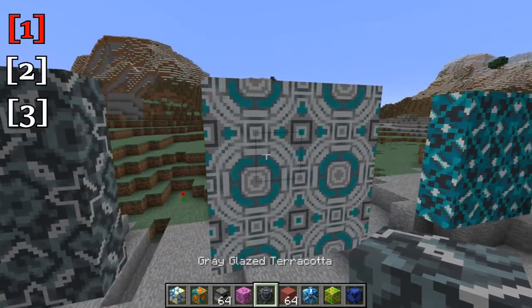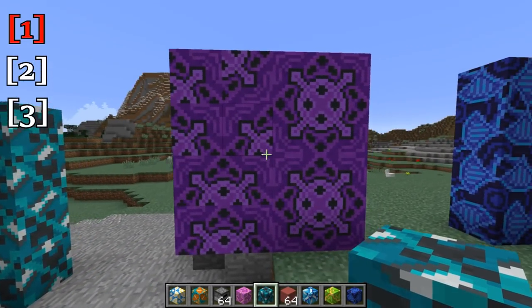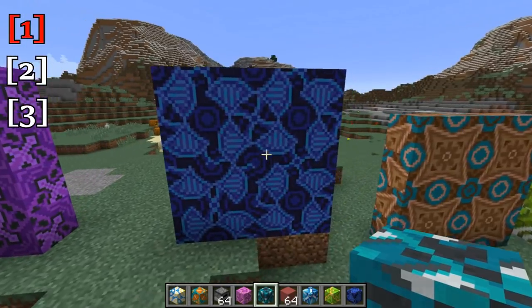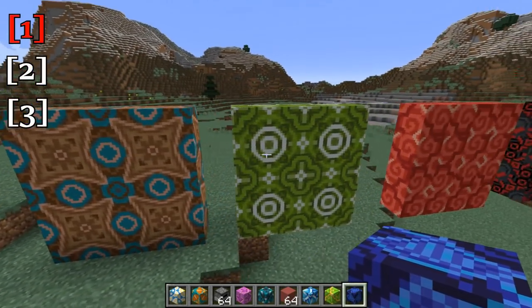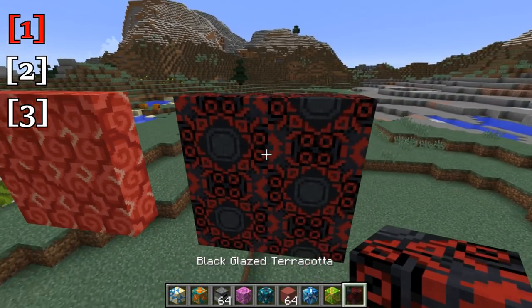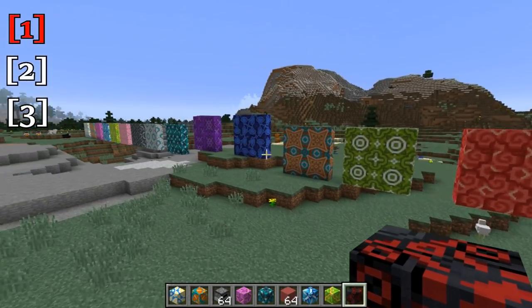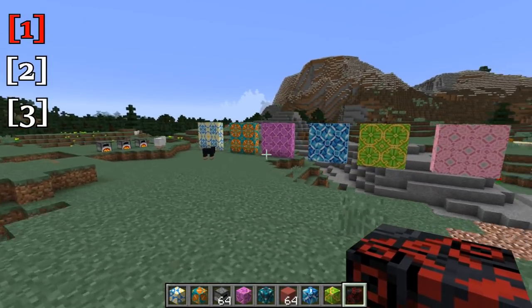This is gray, light gray. This is cyan glazed terracotta, purple terracotta. We have blue glazed terracotta here, brown, green, red, and black glazed terracotta right there. So a number of different color patterns and a variety of shapes you can make with these glazed terracotta blocks.